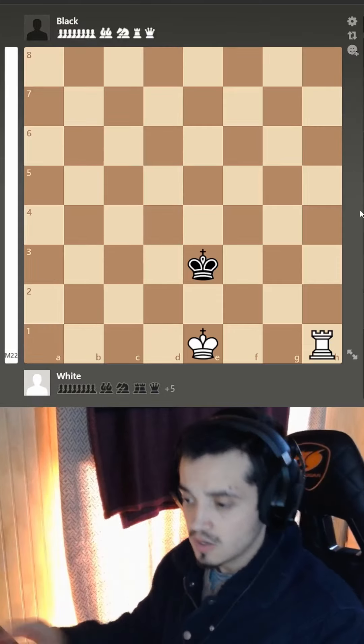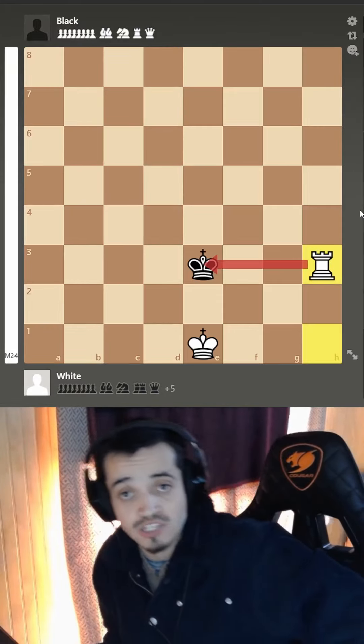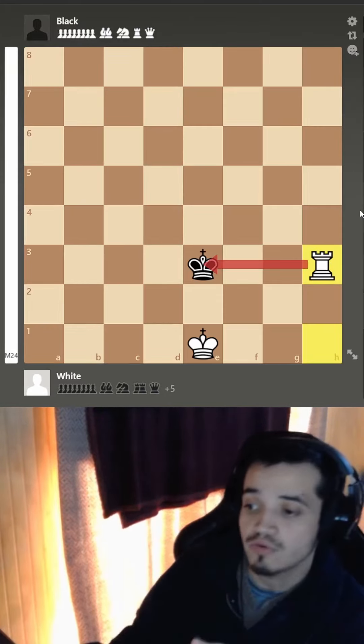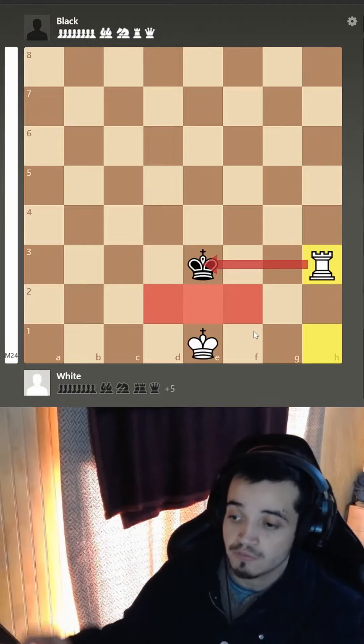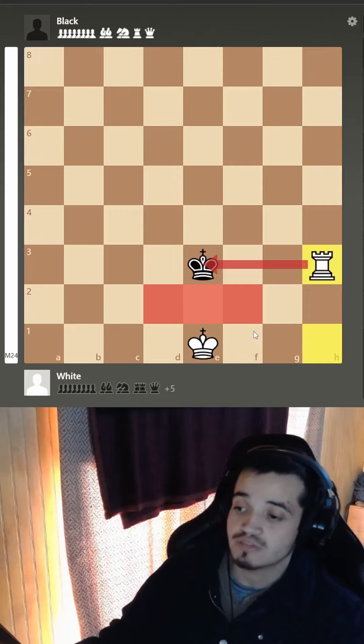We're going to start the combination with the move rook h3. The idea of this move is to force the king to go up thanks to the king's opposition. This is the ideal position for you to make progress every time.